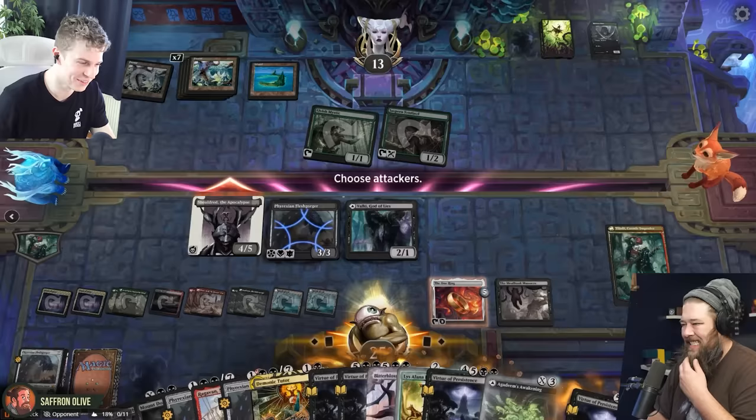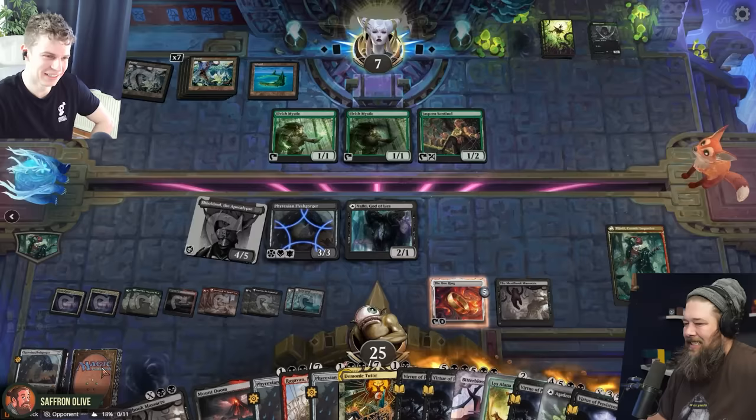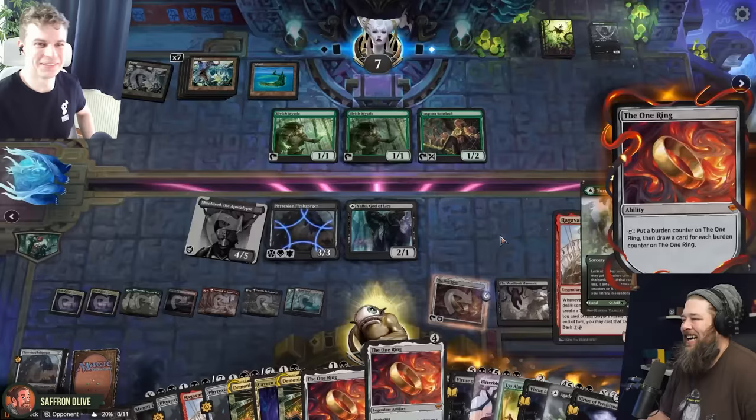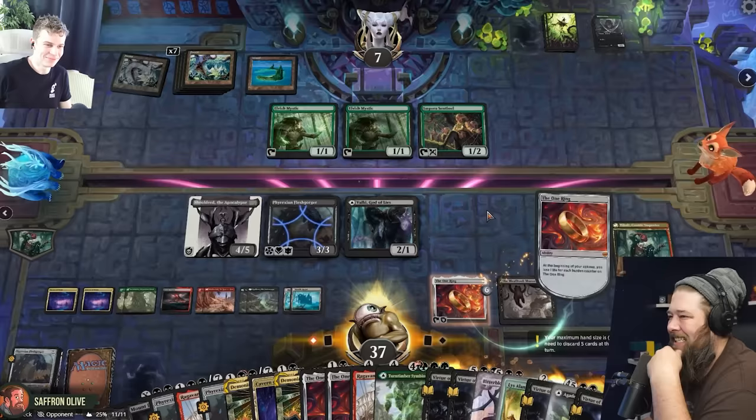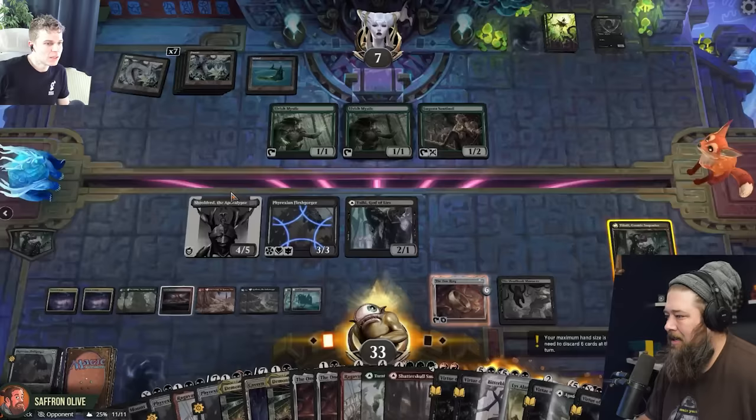I don't know either. I'm just staying. I mean, I guess your hope is I mill out. Please activate your ring — please draw. What am I at? 11. I can draw one more time. We're good. Down to five. We're good. But I'm down to seven. You're getting close to being dead. I'm up to 31 life. Can we win the game here? There's gotta be a way to win this game. So first we tick up Tibalt. Down to three cards.